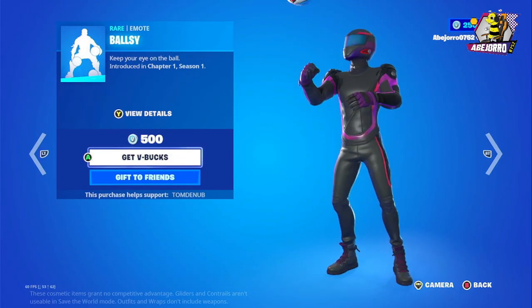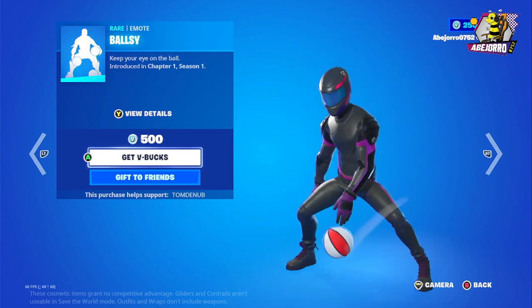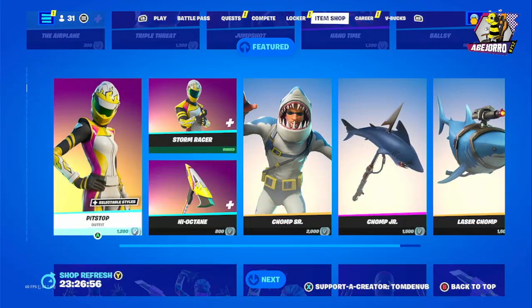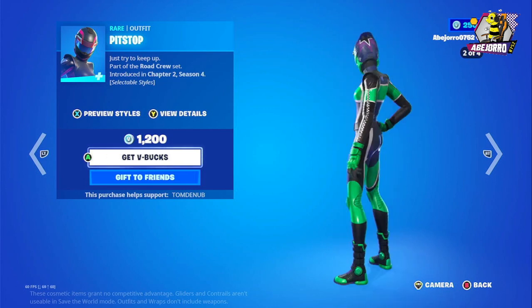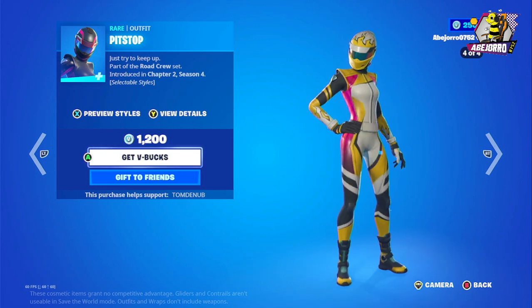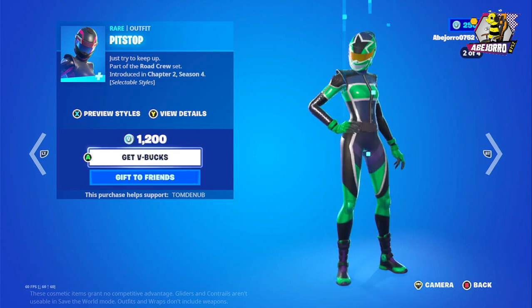Then we have the emote Ballsy for 500 V-Bucks. Then we have Pit Stop — she's in four different styles with all these colors — and the price is 1200 V-Bucks.